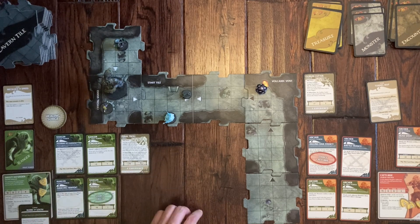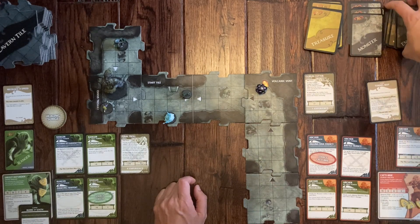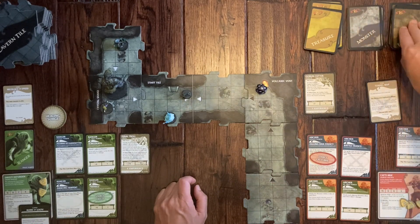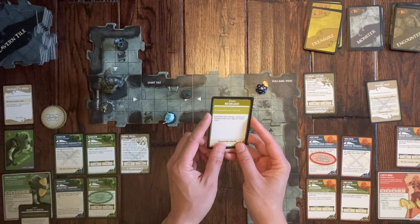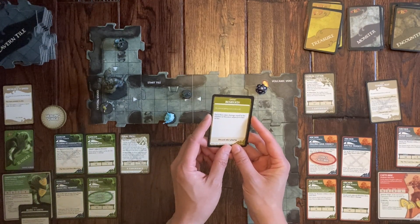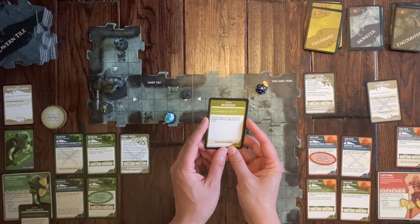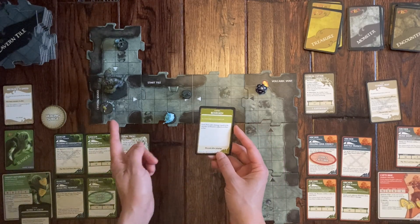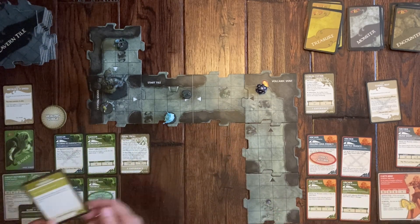An encounter card was forgotten for Emma — drawing it now: Besiege. Each hero takes damage equal to the number of monsters adjacent to them. Drizzt takes no damage, but Emma has one adjacent monster, so she takes one damage.